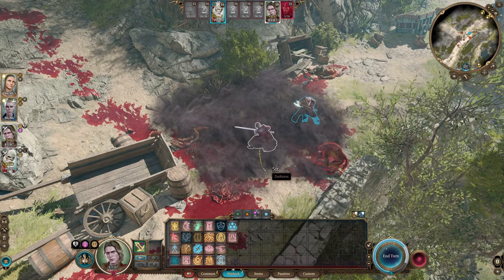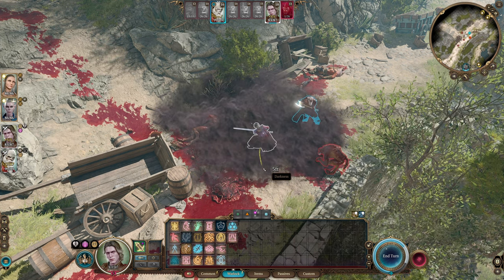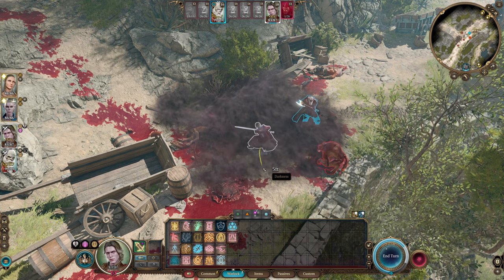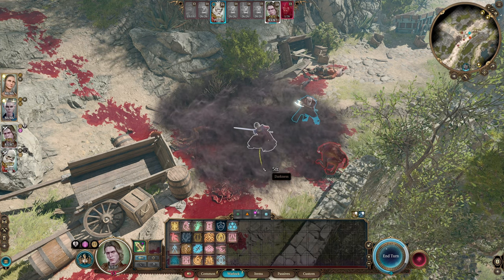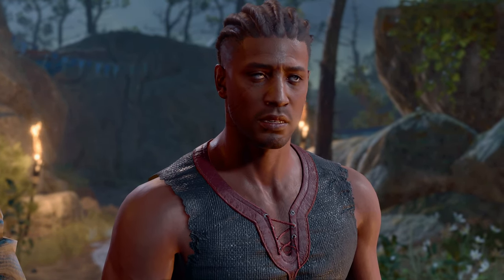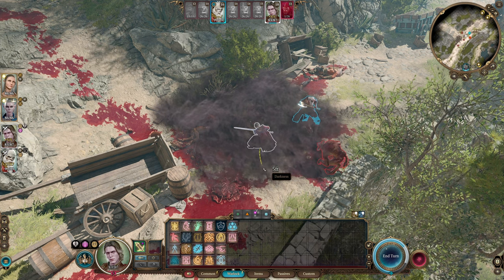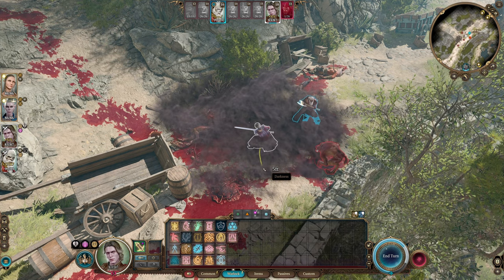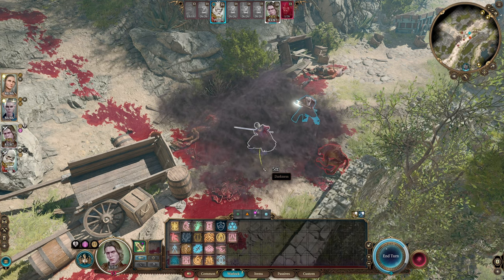There aren't many parts of this build completely set in stone — huge portions can be changed and it's still perfectly viable. Twelve levels of Blade Lock works on any of the three subclasses; if you don't go Fiend you lose some spells but gain others. The build also works very well using Wyll as the character, since he's essentially a Fiend Blade Lock. If you're willing to play a Githyanki or Shield Dwarf, those are the strongest options — Gith probably being the best. But honestly, just play whatever race you want.